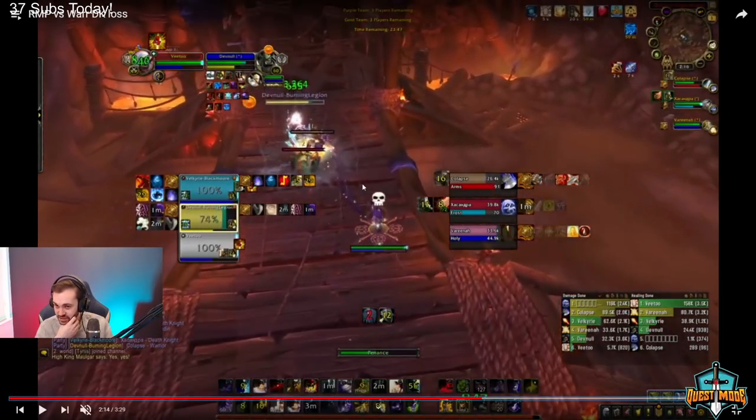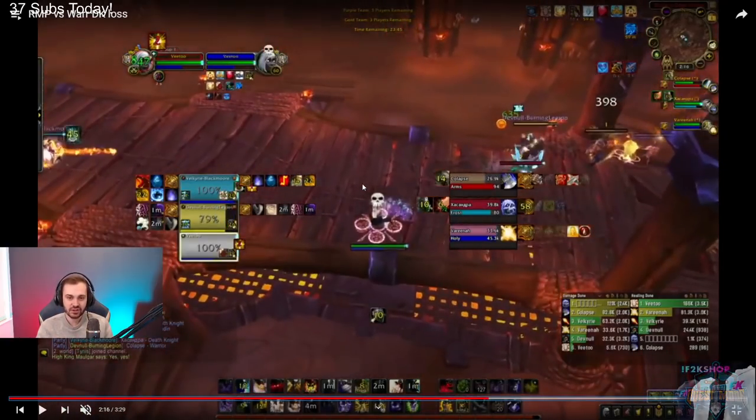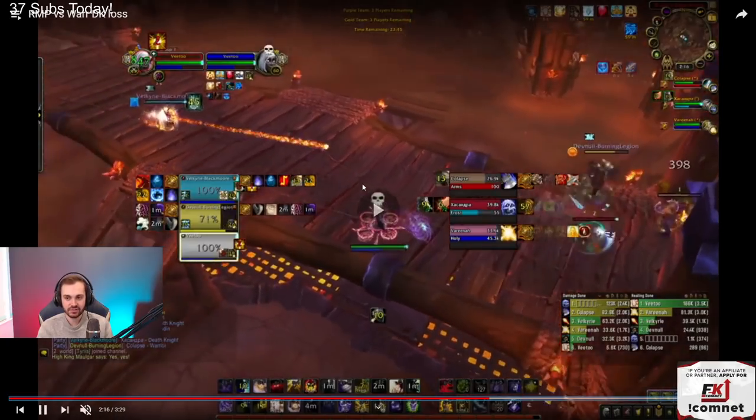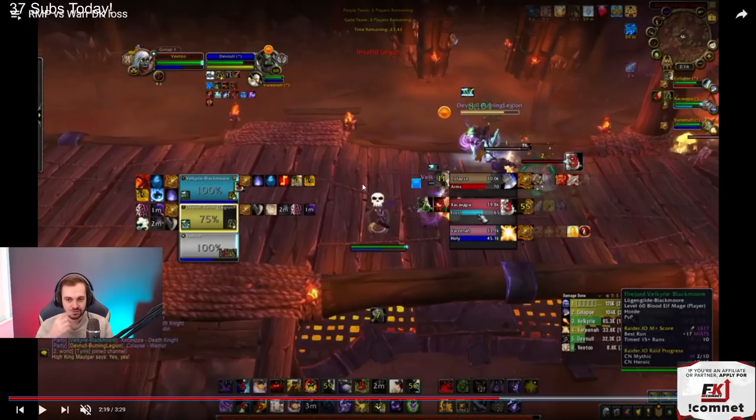At this point the pala has trinket but no bubble, so you can potentially be looking to do another go. Warrior has his trinket. The next go should look like cheap shot and sheep on the warrior, or DB sheep on the warrior with a fear on the DK and then a kidney on the pala at the same moment. Or you can do a go on the warrior with DB on the warrior, kidney on the pala so the mage can sheep, and a fear on the DK.